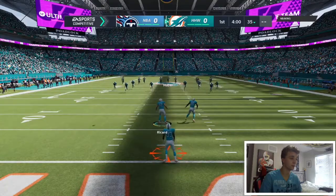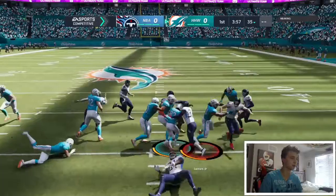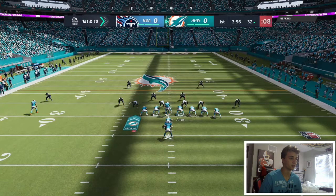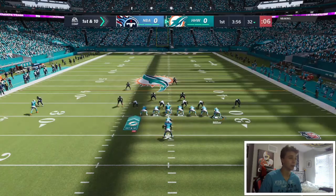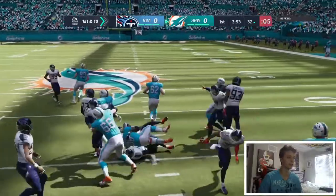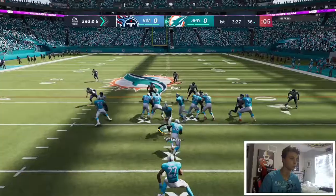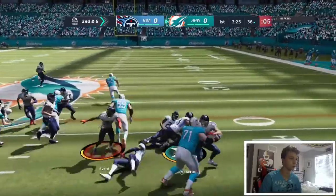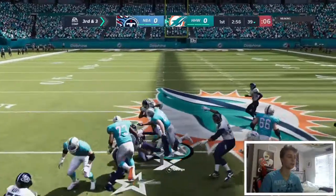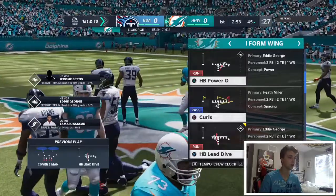We got a pretty good return with Mark. Going fullback dive on the first play — hoping we can get good blocks at the A gap. Larry Allen and our center Jason Kelsey both securing their blocks. Eddie George fighting for that first down — that big trucking, big break tackle — he's an absolute monster for us.